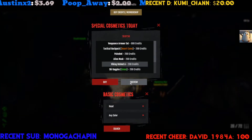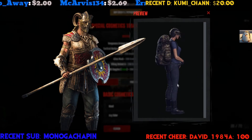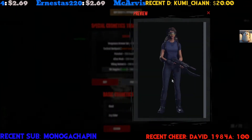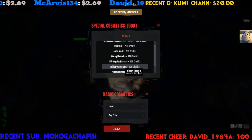Next up we got the Alien Mask — kind of weird on a female character, but okay. Viking Helmet — oh, it's Valkyrie! Yeah, I dig it. And we got Ski Goggles — looks good on her right there.